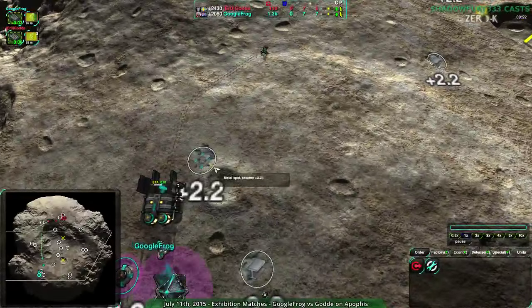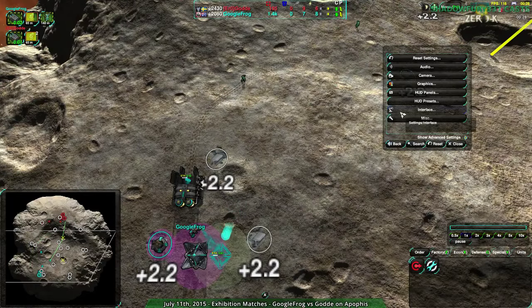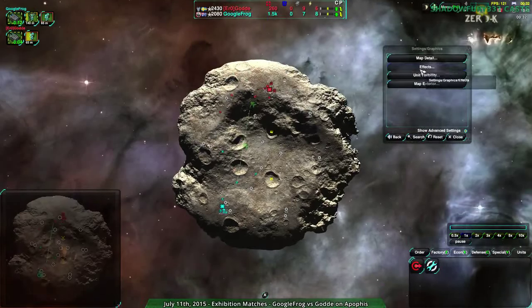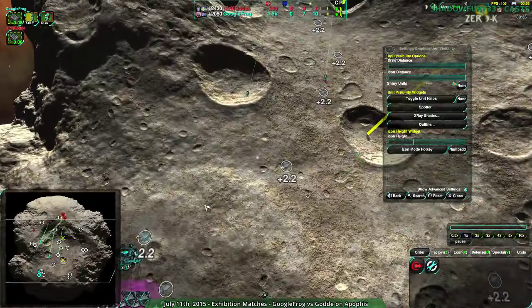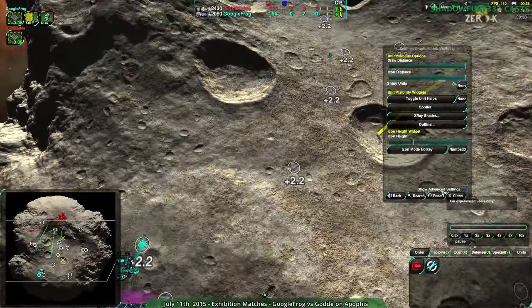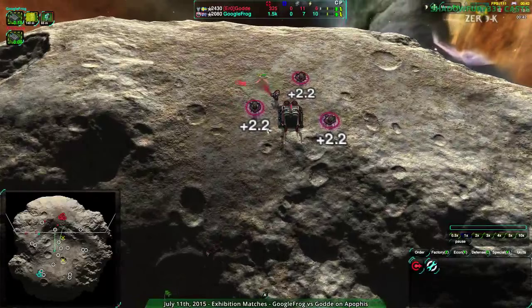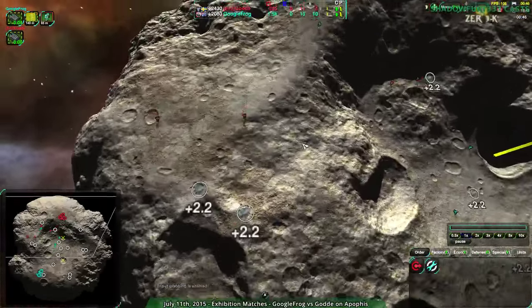My icon widget just breaks on this map. I need to change something — the icon height widget is based on absolute height, but when a map's base height is so high, I need to adjust it.